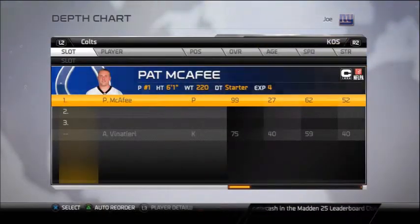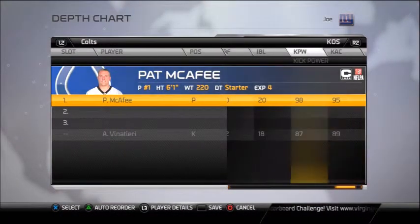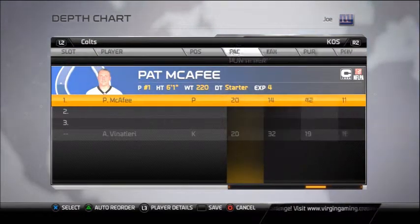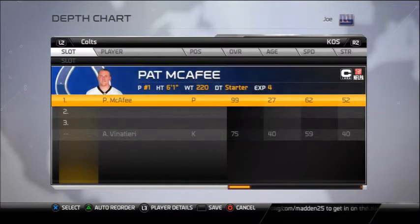For kickoff, we're going to check kick power. McAfee has 98 kick power, the other guy 95 — McAfee's pretty good. So the old kicker is no longer the kickoff guy; McAfee is going to be there.